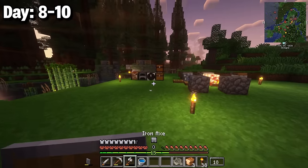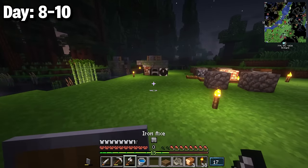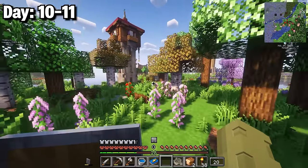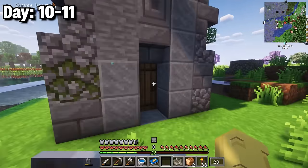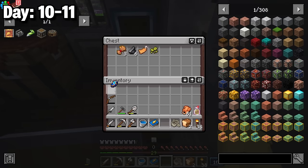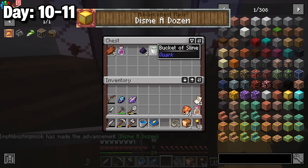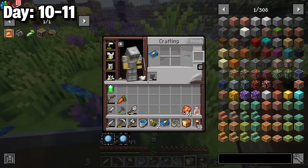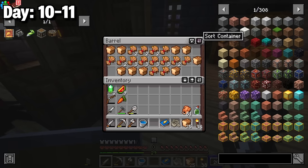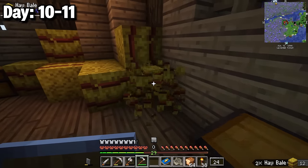Inside the house I set up an enchantment area, moved all items inside, and went to sleep. Days 10-11 I needed redstone and lapis so I headed to the three nearby structures. I climbed the enchanter's tower, picked up one lapis and a bucket of slime, then looted an illager farm structure — a stack of bread, a stack of wheat, and tons of hay bales from the upper floor.